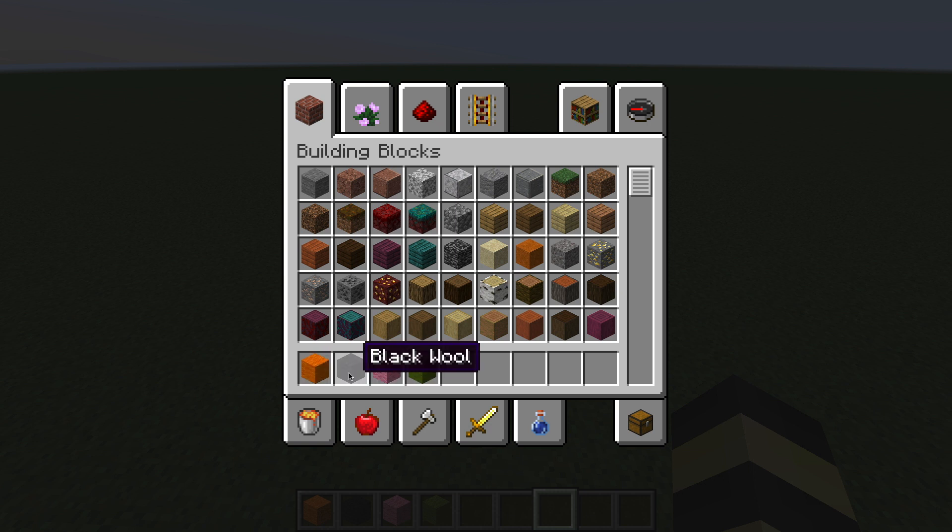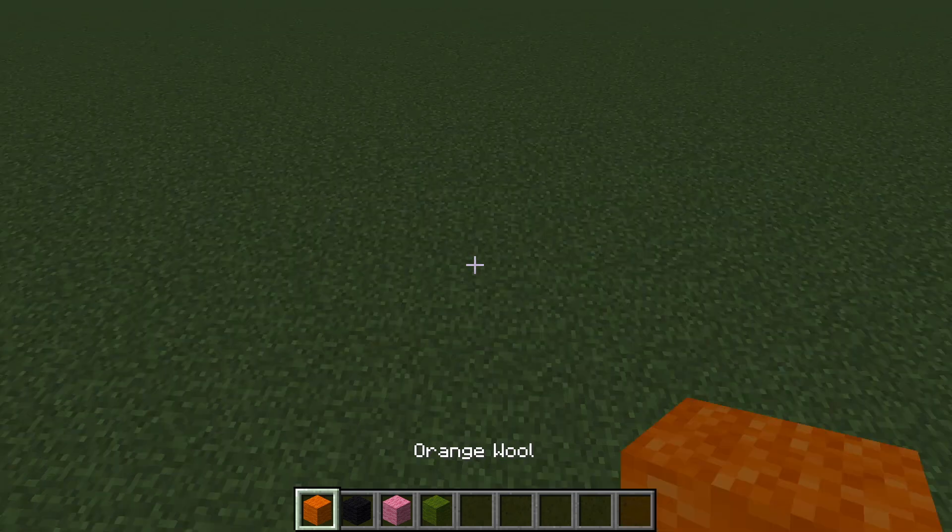For this build you're going to need orange wool, black wool, pink wool, and green wool. Alright, let's get started.